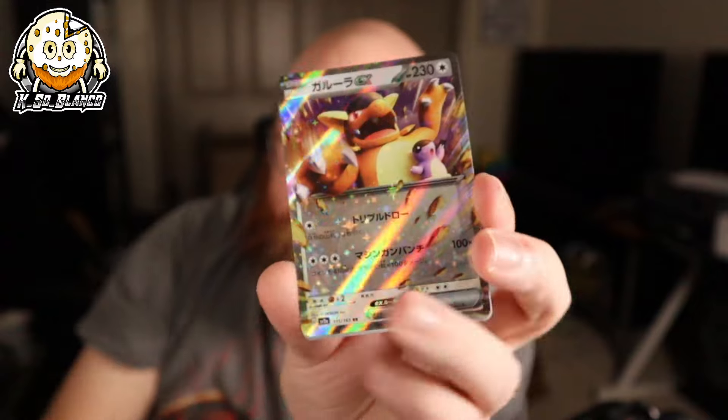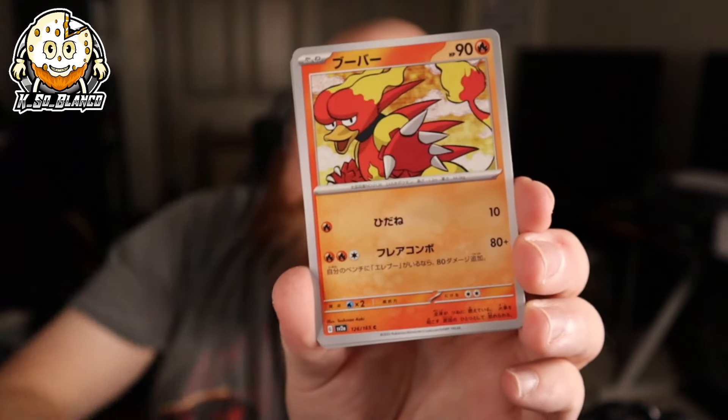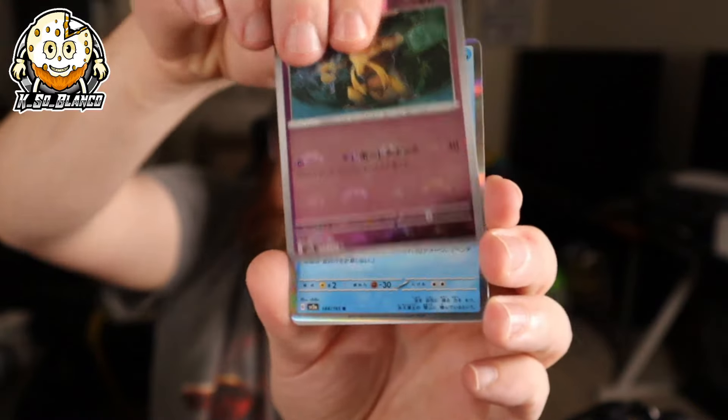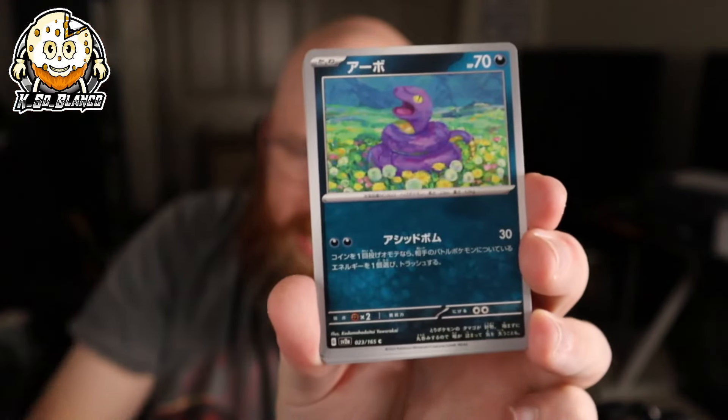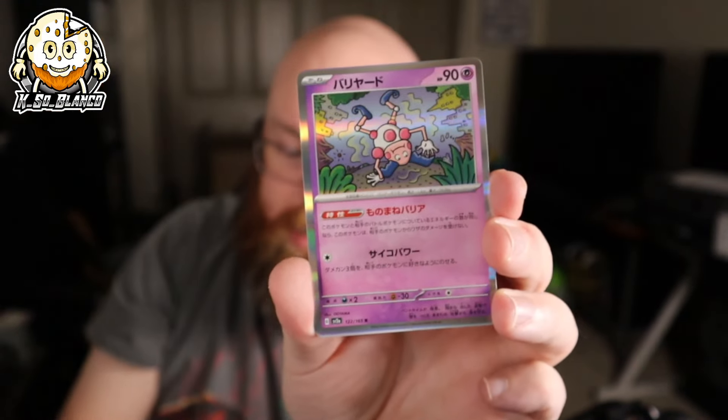So that's a regular Kangaskhan. It blew my mind that these Master Ball Reverse Holos, Japanese-wise, have some of the most random ones with ridiculous value. It's a Kadabra, Articuno. There are just random ones where the value is ridiculous. Vaporeon was one I was surprised to see going for so much in Master Ball form. We got Cubone, Nidoking, Mr. Mime, and Onyx.